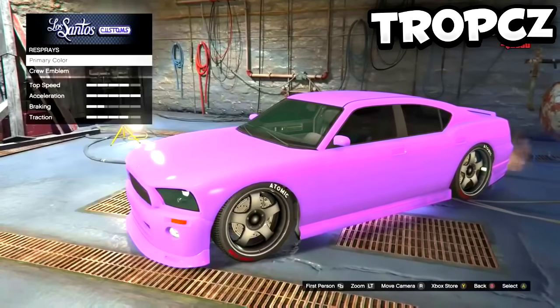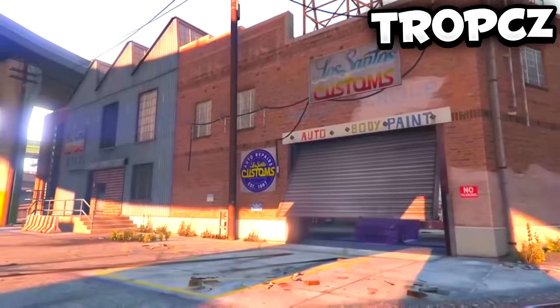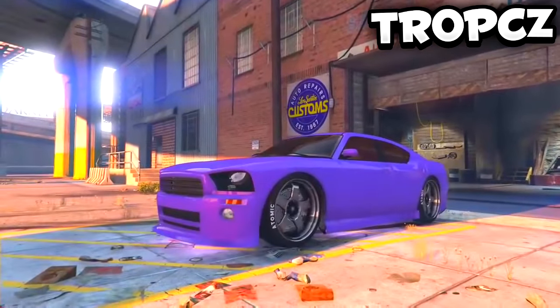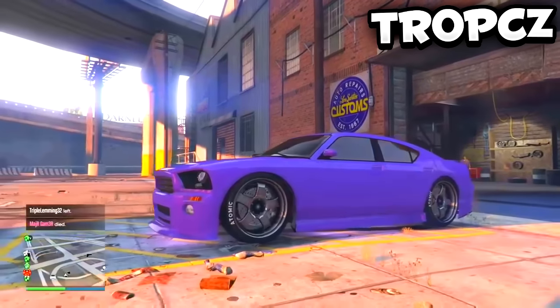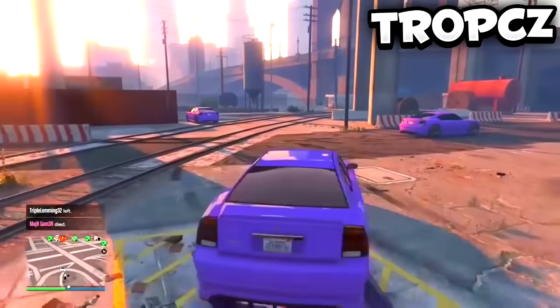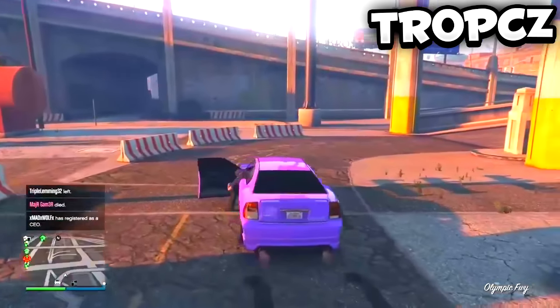From there move your controller and you should notice there is a new duplicated car. Go ahead and destroy the car you are in right now — you have to damage it a little bit so it does not despawn. From there just keep rinse-and-repeating this glitch until it works so you guys can make millions within GTA 5 Online.